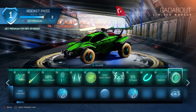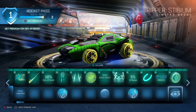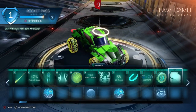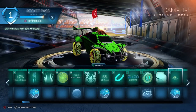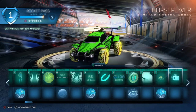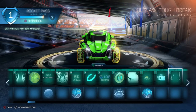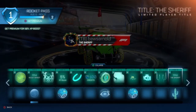Tier 13 another set of wheels — Gadabout — pretty cool western-themed wheels with a wooden finish. Tier 14 another decal for the Outlaw. Tier 15 a nice topper — the Campfire topper — looks pretty funny, and also an uncommon drop on the free version. Tier 16 an engine audio called Horsepower. Tier 17 another decal for the Outlaw — there are a lot of decals on this rocket pass.